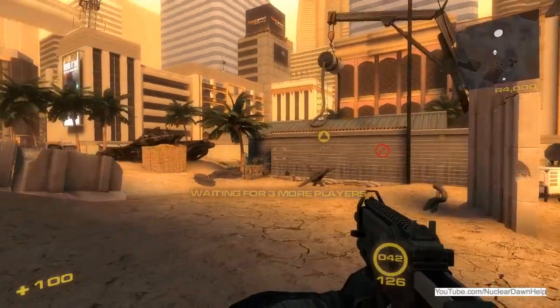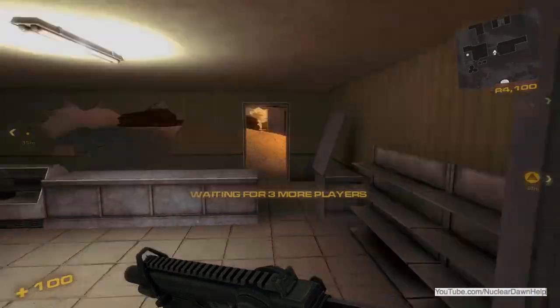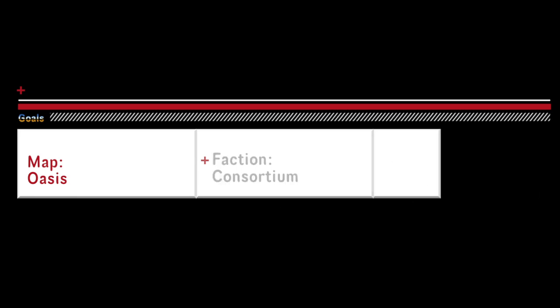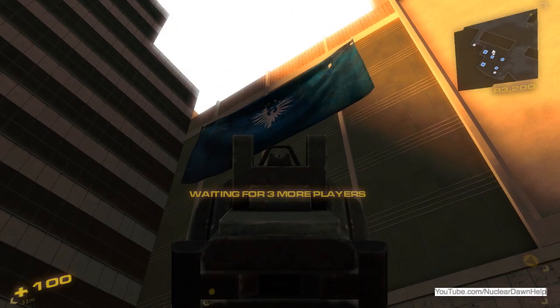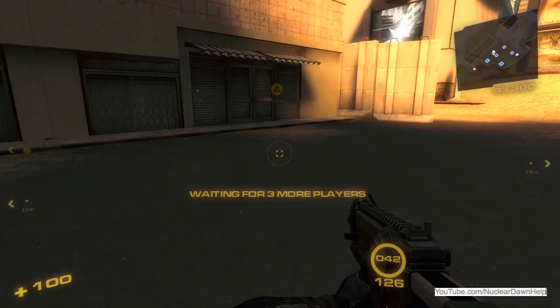Hi and welcome to Nuclear Dawn Help 105. This video will cover strategies for Consortium on the map Oasis. Starting out, we are Consortium — our main goal is to push up the left side of our map.